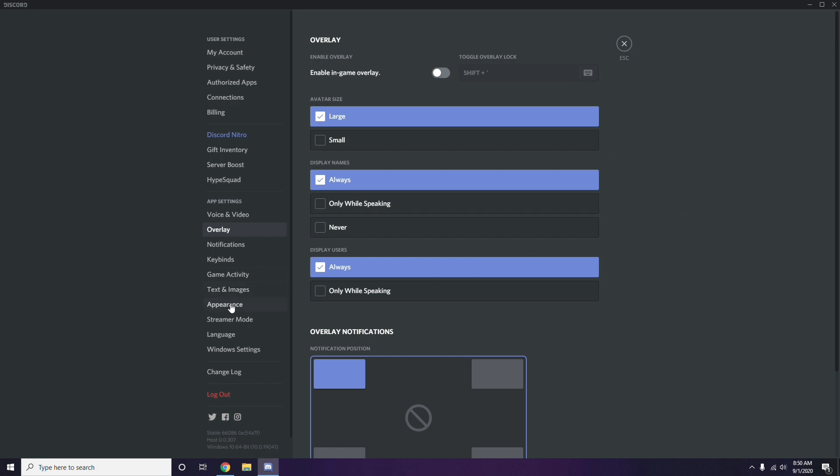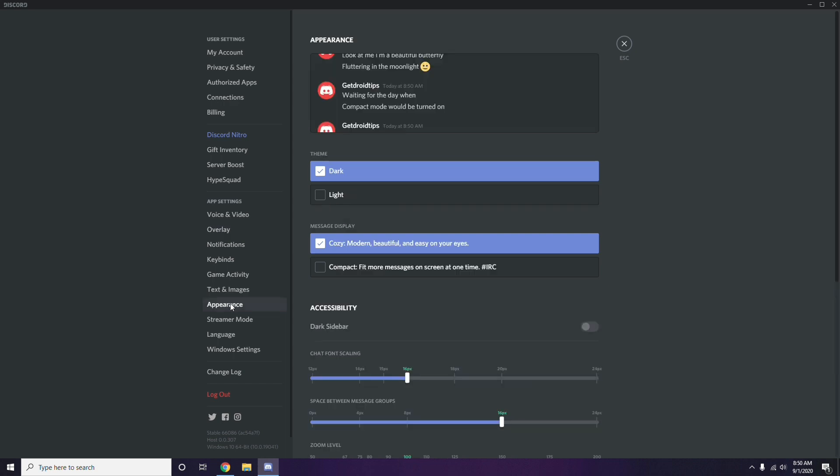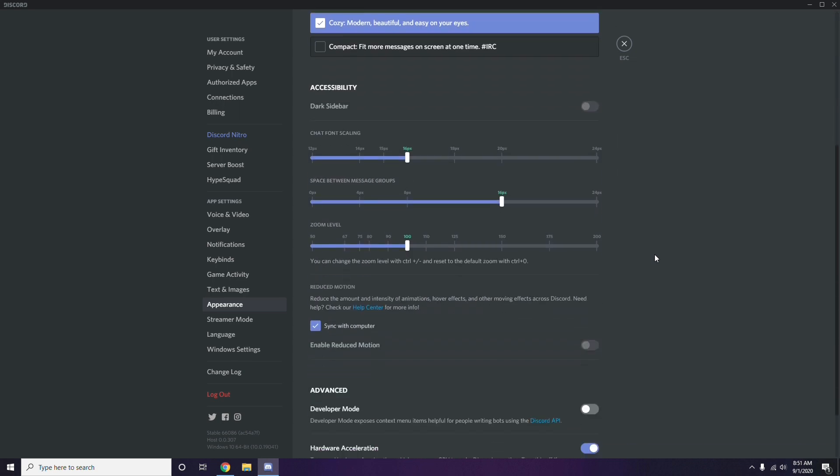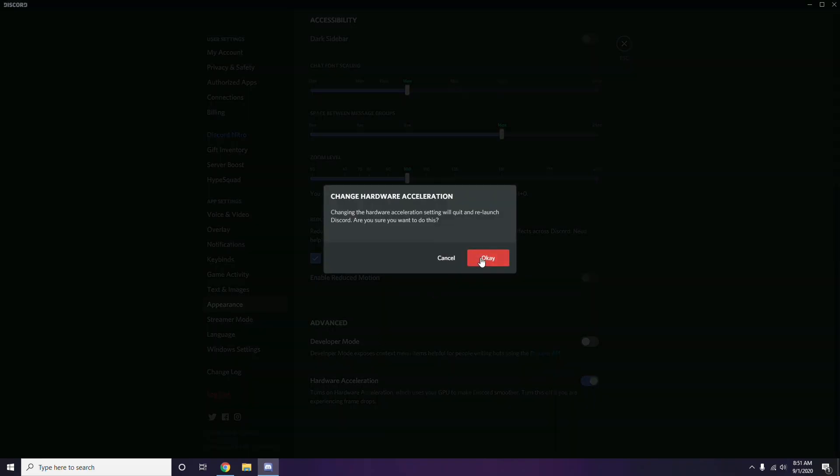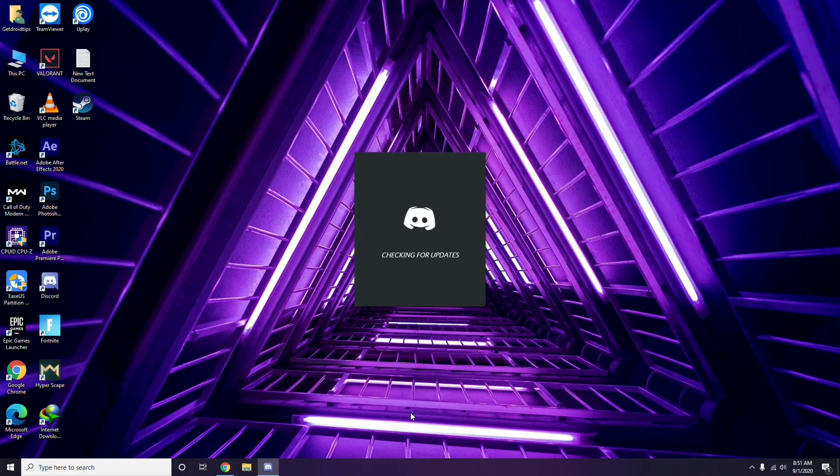Next, head over to Appearance in Discord settings. From there go to Advanced, and you'll see Hardware Acceleration. Disable hardware acceleration and click OK.